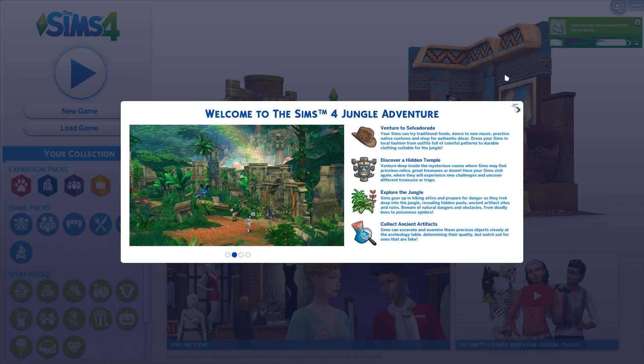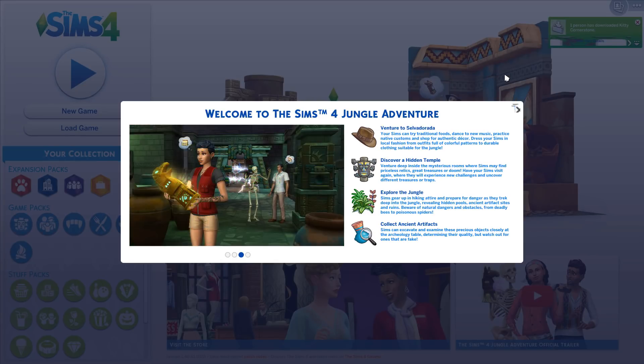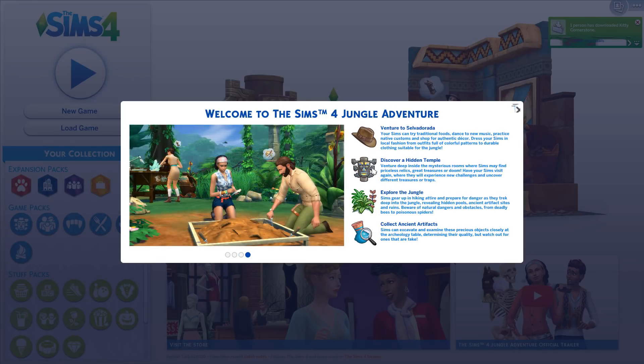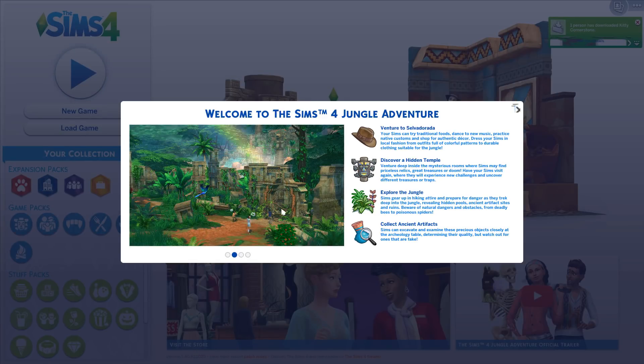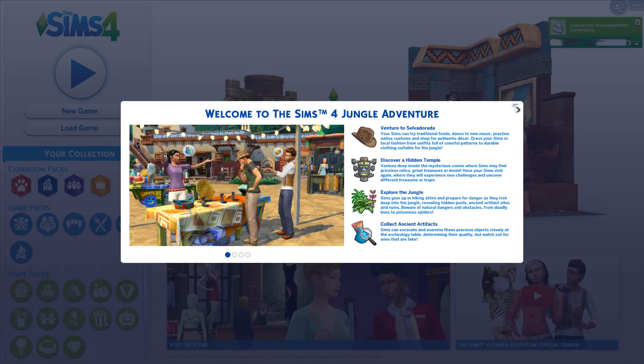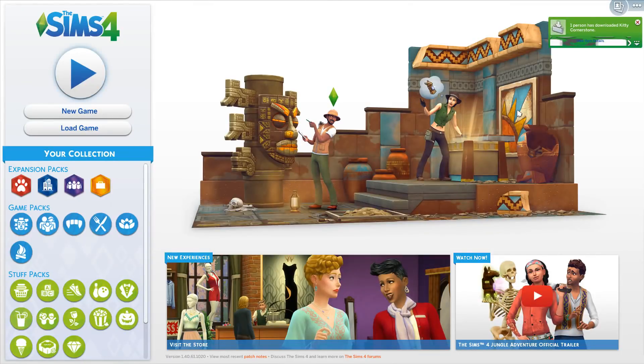Collect ancient artifacts — Sims can excavate and examine these precious objects closely at the archaeology table, determining their quality, but watch out for ones that are fake. We have cute screenshots of the archaeology tool, maybe something inside a temple with a relic and a man talking to a little skeleton friend, and a beautiful rainbow. I wonder if there's going to be rainbows in the game. And then we have the market of Selvadorada. We're going to quickly do a little CAS overview, maybe a small build overview, and then get into the game.